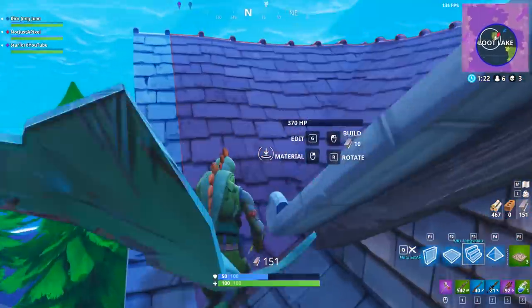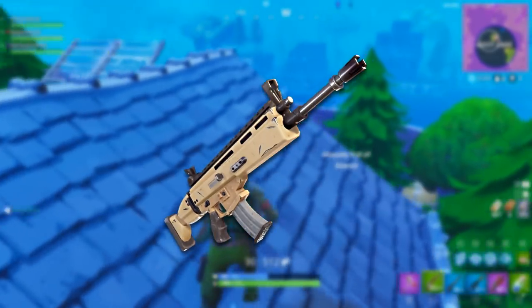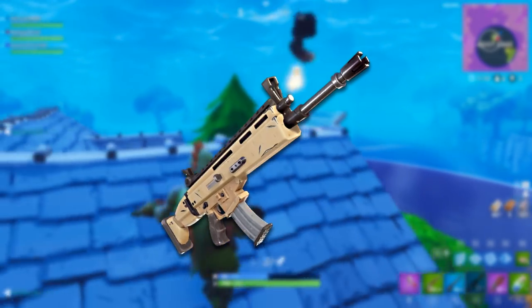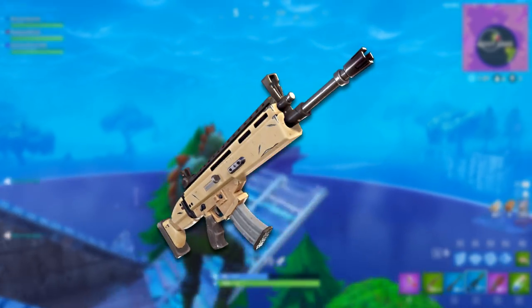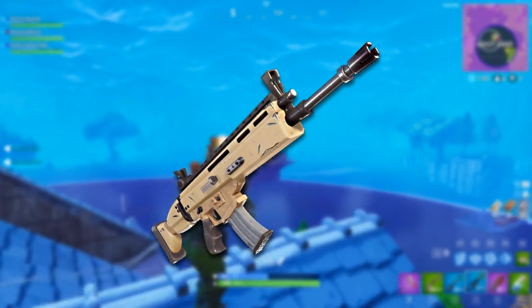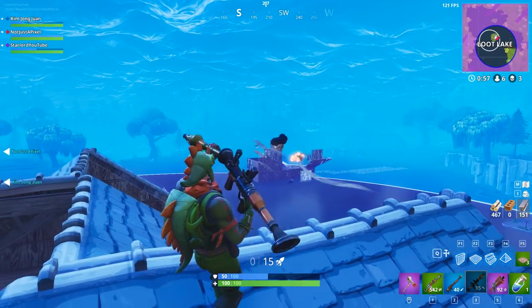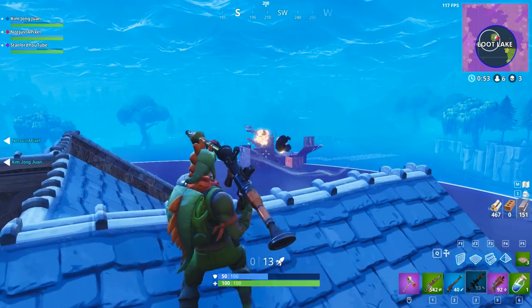Last but not least, the obvious weapon — the SCAR. Everybody knows the SCAR is the best weapon in the game, apart from maybe the blue burst assault rifle. When you see a SCAR, pick it up. It's great at short range — if someone's in front of you and you have a SCAR, you're probably gonna kill them. It's fully automatic and just the best all-around weapon in the game.